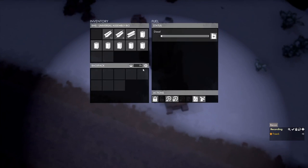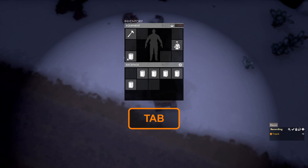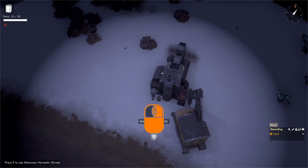We brought some petrol with us in the construction vehicle. We make sure we have a jerrycan of petrol equipped in our third slot, press 3 to equip it, walk to the stationary harvester, and hold down the left mouse button to start refueling it.